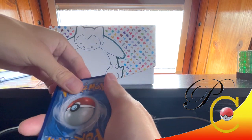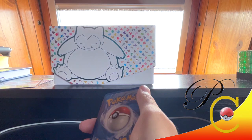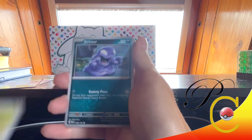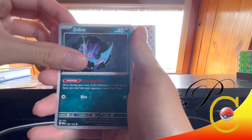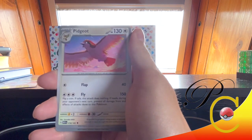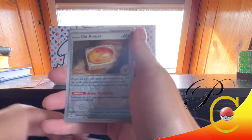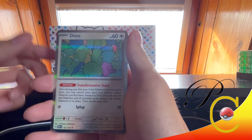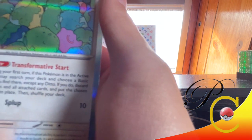I will be playing the Pokemon games online, so I will be keeping the code cards. Eevee, Grimer, Weedle, Zubat, Hypno, Poliwrath, Pidgeot, Arcanine Reverse — those are nice. Old Amber Reverse and a Ditto holo. Look at Ditto, look at that little guy!